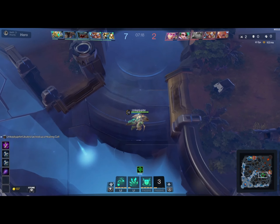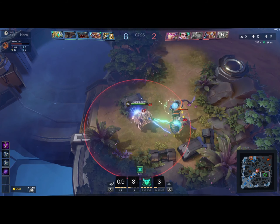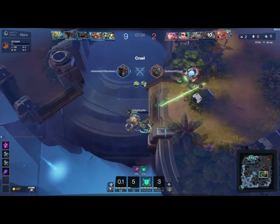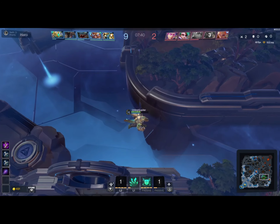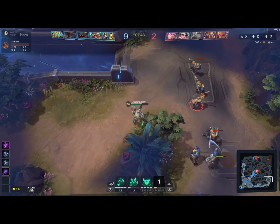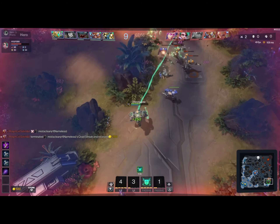I pick up this energy orb so nobody else gets it, and go start the wraiths. If you guys don't know about wraiths, the wraith camp is a very big gold mine — it's super powerful to ensure you get it. It gives you 300 gold. Between insectoids and wraiths you have 600 gold between the two, and if you stack both of them twice, you've got basically 300 times 4 — that's 1,200 gold between those two camps alone. Really, really great.